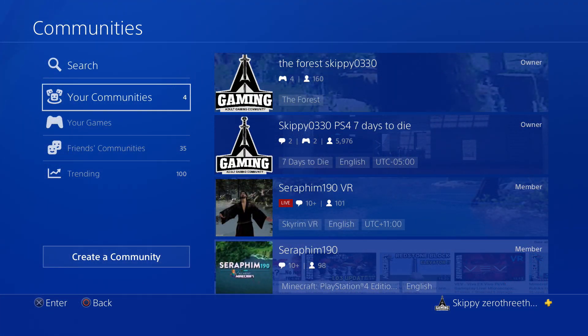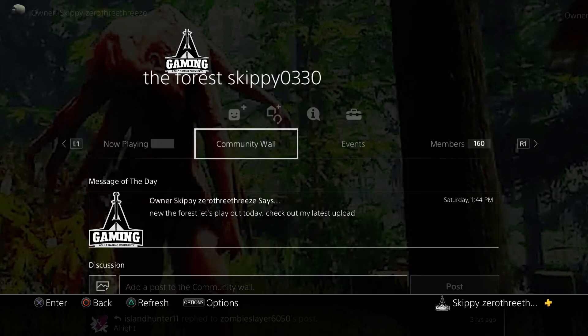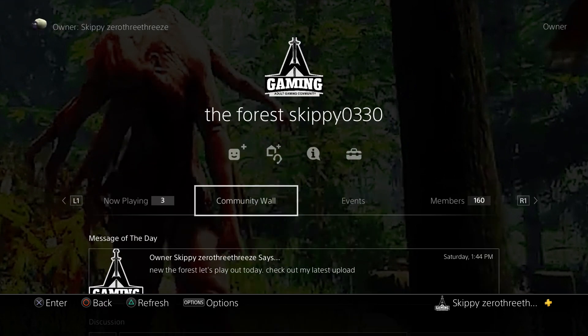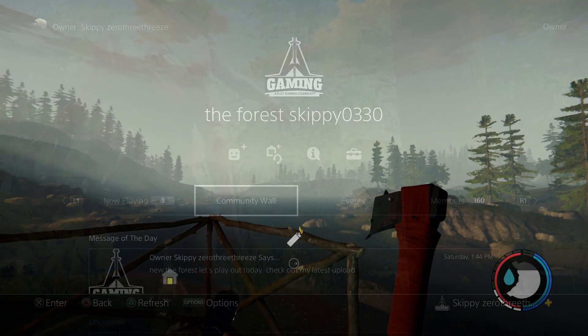Before we get started in today's episode, if you're looking for other players or resources, go to communities and search up 'The Forest Skippy Zero Three Three Zero.' There'll be other people playing sessions, people on the community wall - you can find friends, learn new things, or search up other communities and join as many as you want. I'd like to see you guys in here, hoping to hit 200 members by the end of the week.